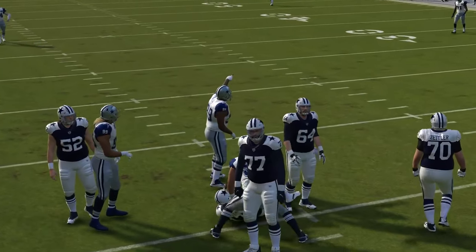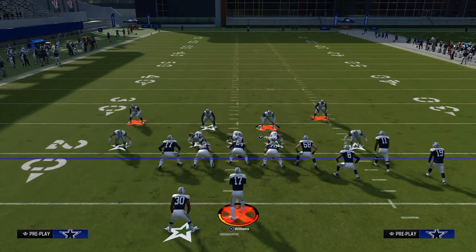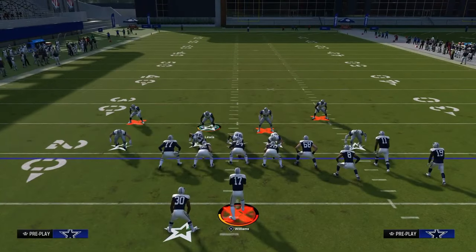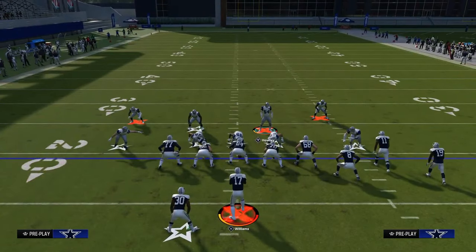This is great against the run. The really cool part about this from 3-4 odd is it's one of those formations where when you press, it brings these safeties down super far into the box. That's another reason why I really like this defense as a whole. It's really simple to run and really effective — it can stop a lot of stuff.